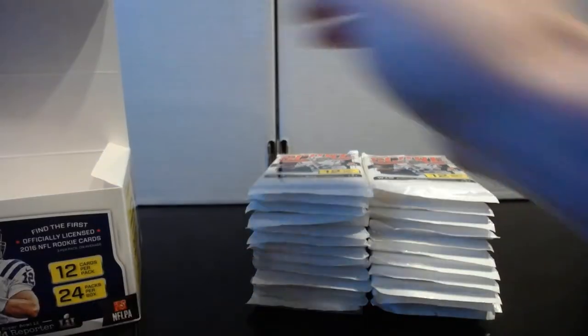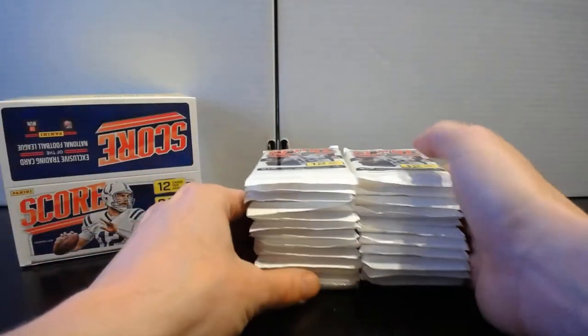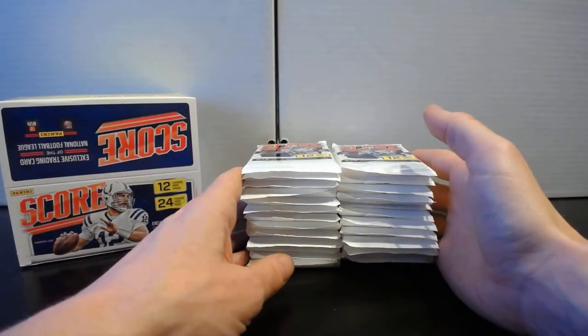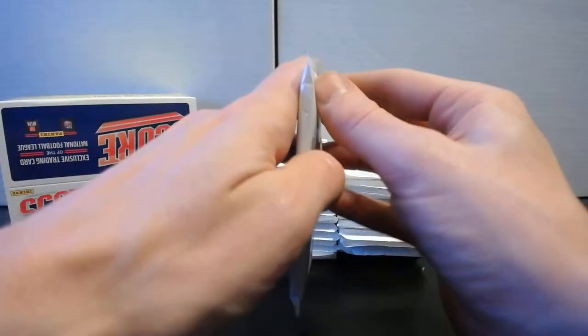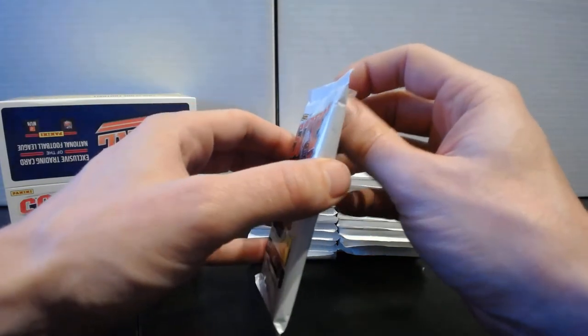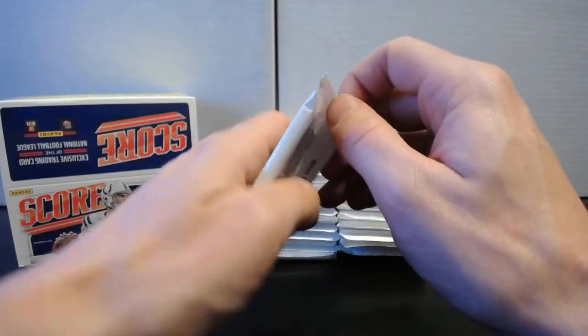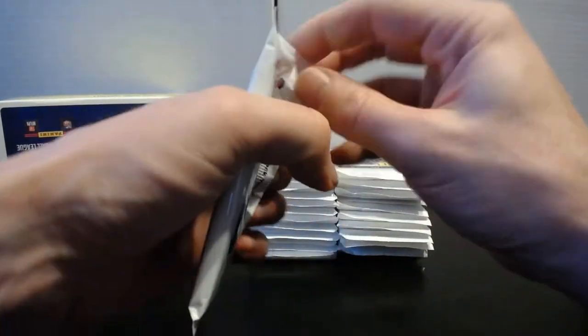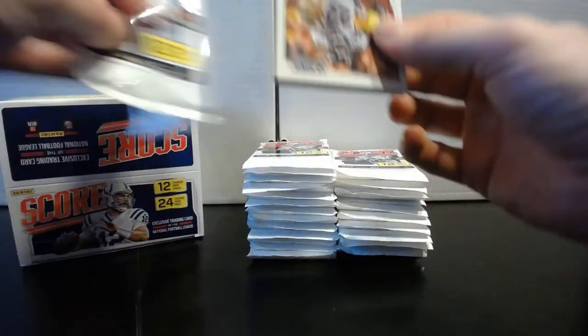I just enjoy opening the lower-end stuff like Score because they mix it up. You're probably not going to hit anything too crazy, but it's not going to be 12 base cards in every single pack — there's a nice assortment of inserts. As opposed to something like Contenders where you're opening just base cards after base cards with only a hundred-card set. Score runs a big base set with lots of inserts, so it's just fun to go through.